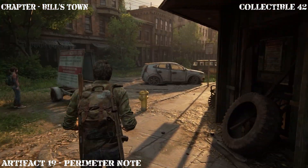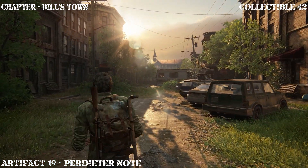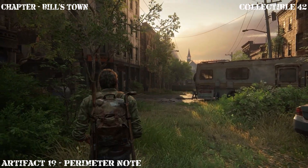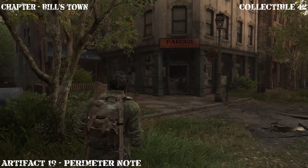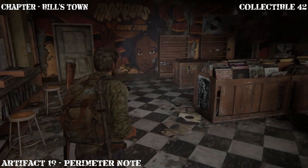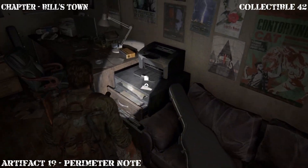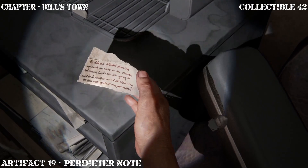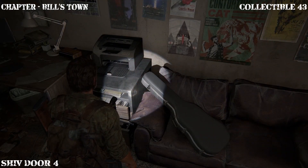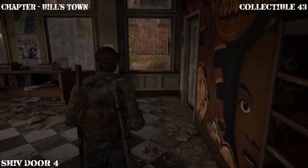Now that the safe is open, head back down the street. In order to open that safe we needed to get the safe code from that artifact, and the firefly pendant was on the way so it made sense to collect it. Go ahead and enter this music store, as the next artifact is actually going to be in the back room. Make your way into the store, behind the counter, and inside the back room right in front of the printer — that's going to be the next artifact. Once you've collected it, you can climb out this window here.